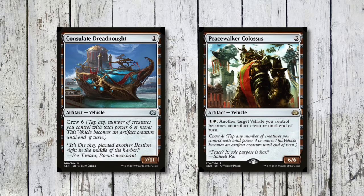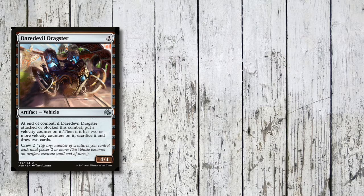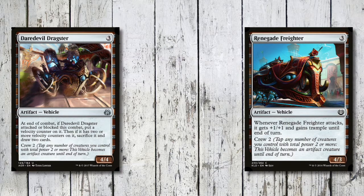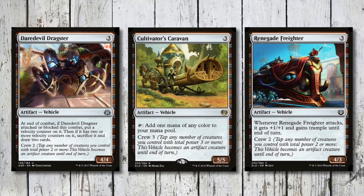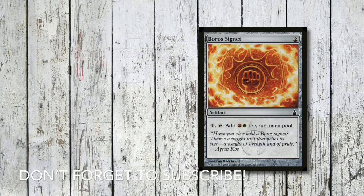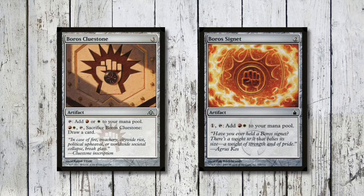The other way of getting the Dreadnought into combat is coming up slightly later. Rolling on with the vehicles: Daredevil Dragster is three mana for a 4/4 that can basically attack or block twice before it gets sacrificed and we draw two cards. Renegade Freighter is three mana for a 4/3, and when it attacks it becomes a 5/4 and gets trample. Then Cultivator's Caravan is three mana for a 5/5 mana rock basically.